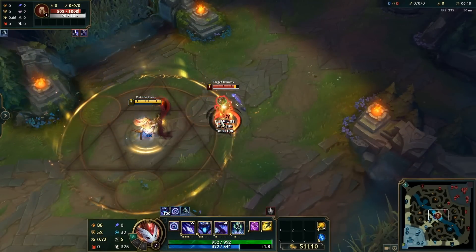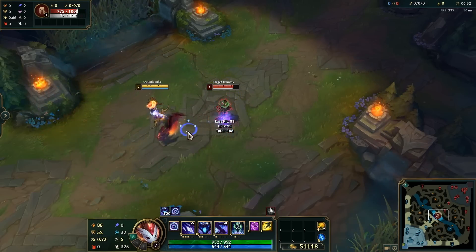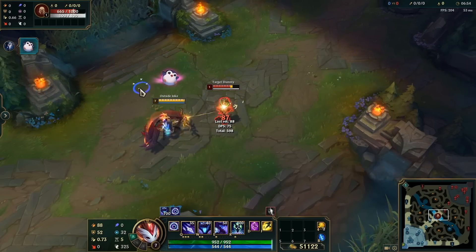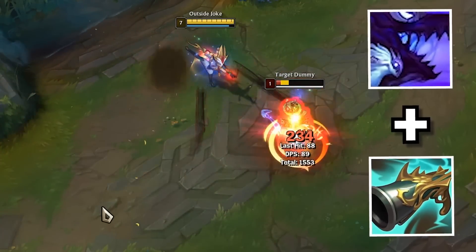The next time you're playing Kindred and drop your ultimate in a fight, save your last E passive charge for once the ult ends to get that extra damage off and make sure you win the fight after your ultimate is gone. This, combined with the Collector item, can ensure you get a ton of damage down all with one shot.